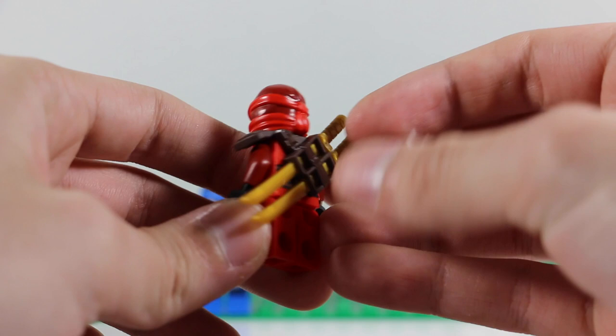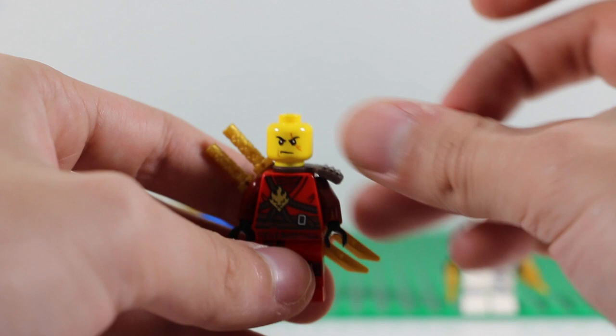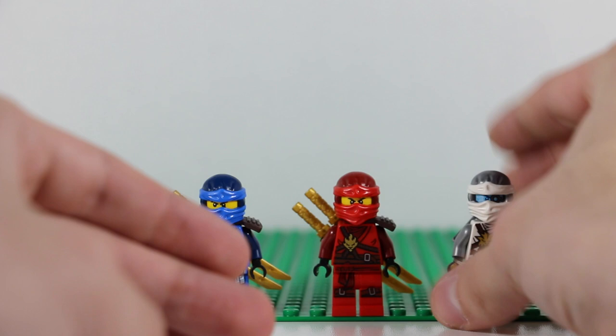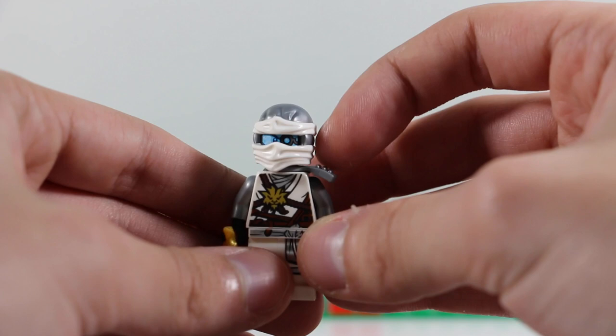Next we have Kai, and it's almost the same deal as Jay — blades in the back. If you take off the mask, you have the same face all the way from 2011, and unfortunately no back face, which is a shame. Considering the next review will be the Dragon's Forge, I don't remember if Kai had a separate face in that one, but hopefully not just the serious one from 2011 with unnecessary scars.